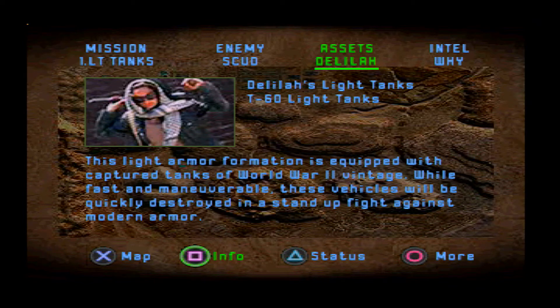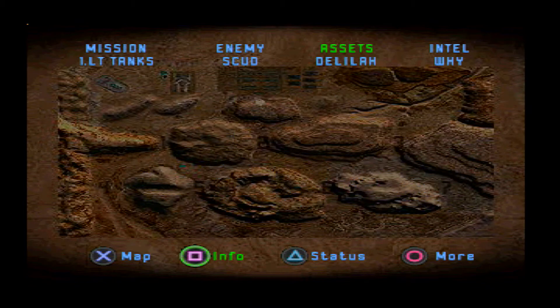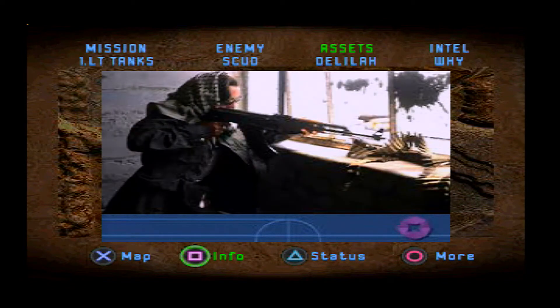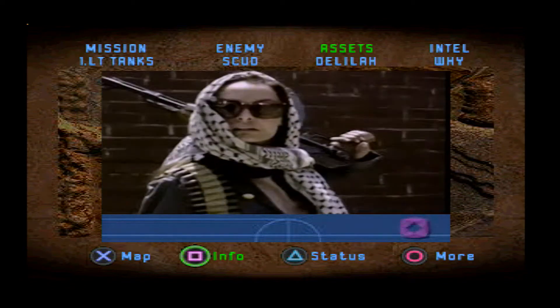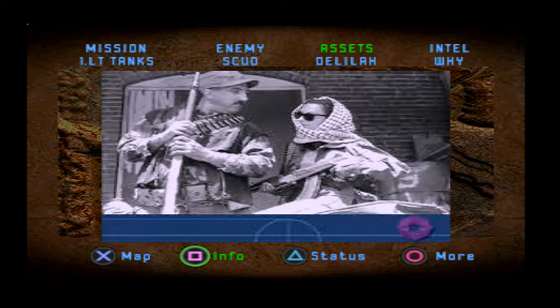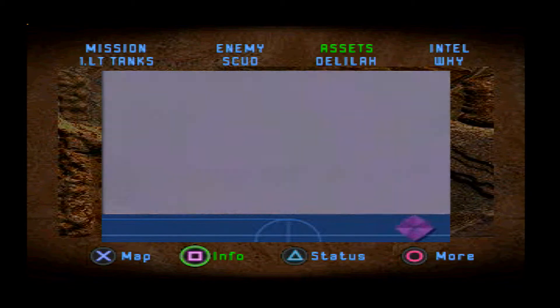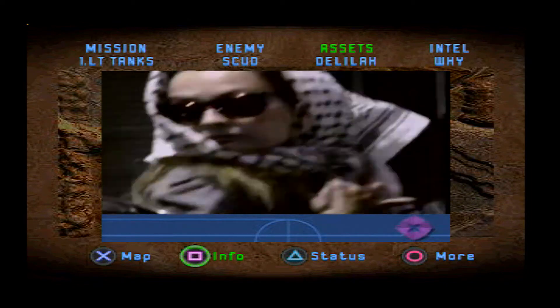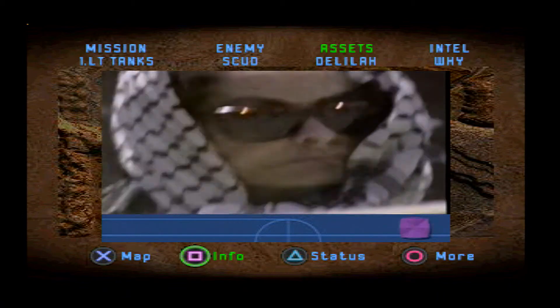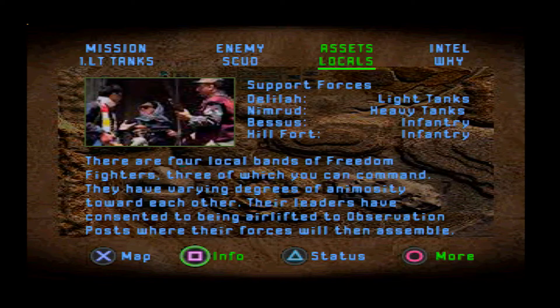We've got Delilah — she's pretty good, she has some light tanks. Nimrod has the most powerful equipment, then Delilah, then Bessus. This is my sister Delilah — like the female fox, she is the most vicious of all my relatives. That is why my evil uncle Savak fears her the most. My uncle Nimrod once tried to marry her. She was so disgusted that she swore to kill him if she ever saw him again. Uncle Nimrod believes this threat.